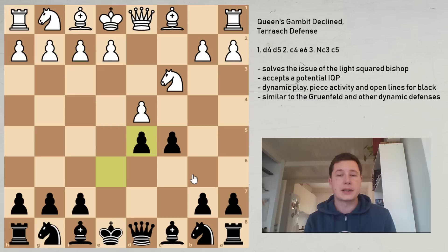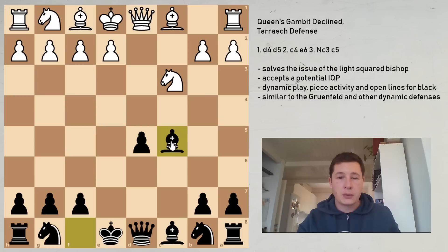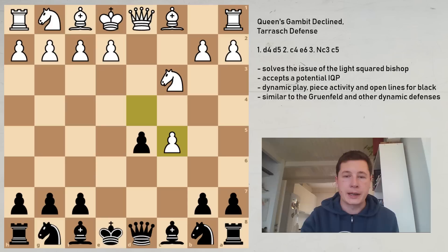Now to the downsides. The downsides of the Tarash are that black will often have to concede to having structural defects — most importantly, an isolated queen's pawn, as we are going to see in several lines. You can see immediately that if white chooses to take on c5 on move 4, even though that's not played, after takes and bishop takes, black is the one with the structural difficulty — an isolated queen's pawn that's not easy to defend.